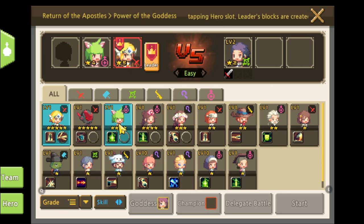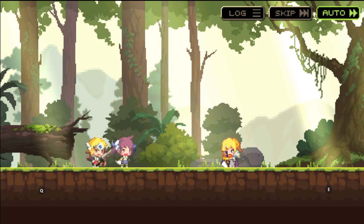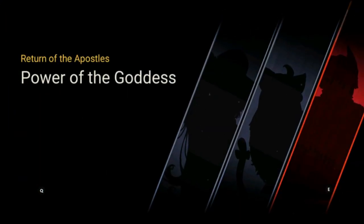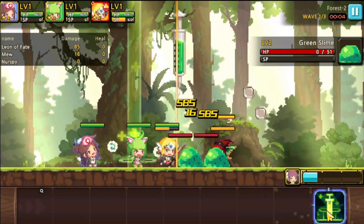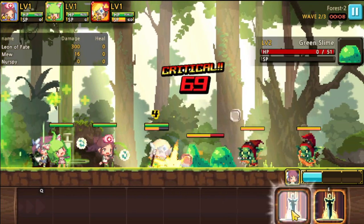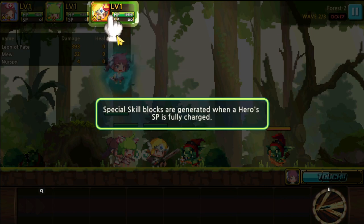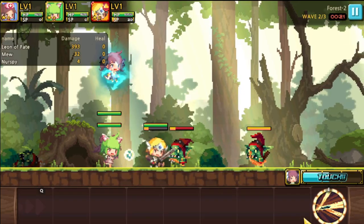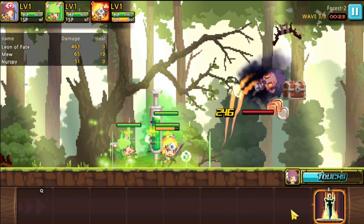I'm gonna try and use the four-star heroes. The very beginning is just the story — follow it to learn what's happening and all the different mechanics. I'll skip through the story so I don't spoil too much and just go through the stages. Everyone's level one of course. Leon is a three-chain hero so we'll use three chain. This is the tutorial for using the special skill — every time their mana or SP is full, they can use a special skill. And that's the first boss done, easy peasy.